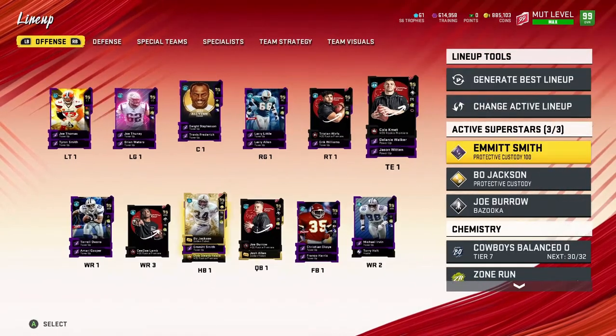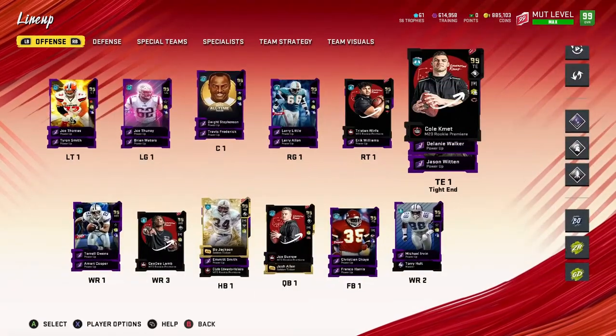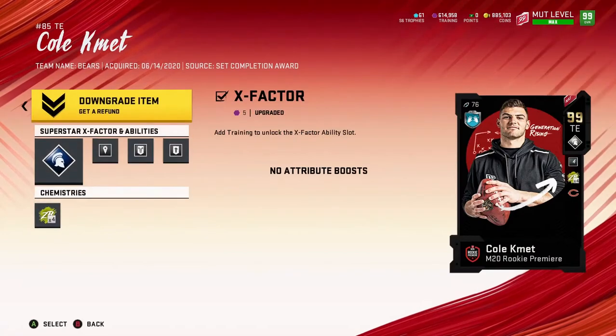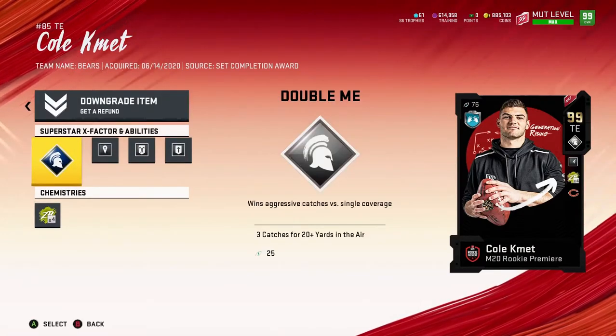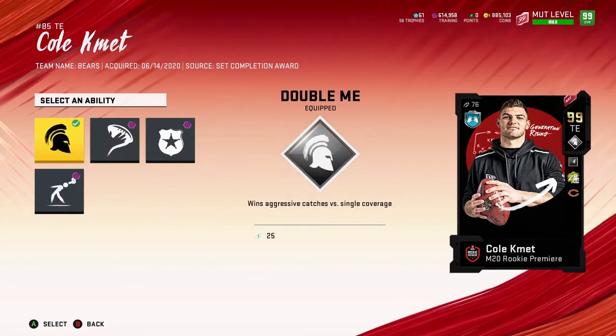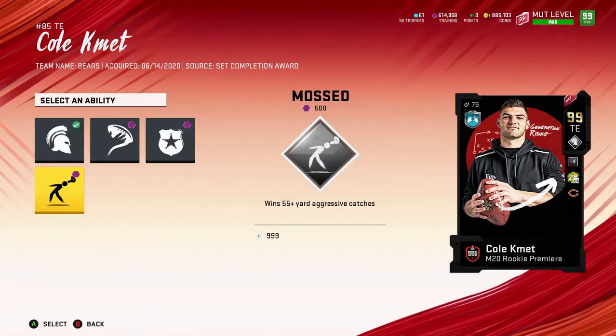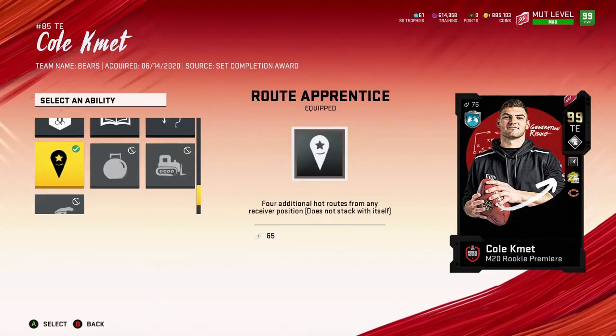Anyways, without further ado let's get into it. I did put abilities and all types of stuff on him. First we want to make sure we activate him, so I'm going to take it off Boke Jackson because I like having Emma Smith as my return man. So here he is right here — I already put abilities and everything on him. On his X-factor I put Double Me, Wins Aggressive Catch for single coverage. I just put it to see if it makes a difference. His X-factor also gets Rack Him Up, Max Security, and Moss.